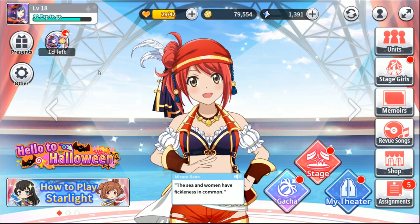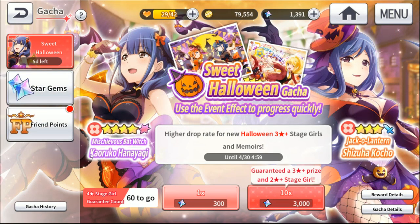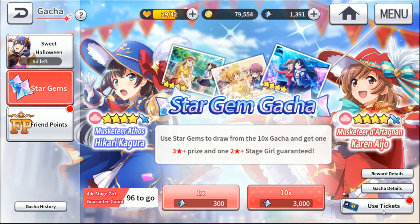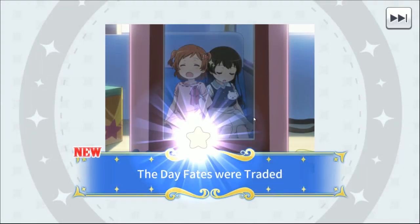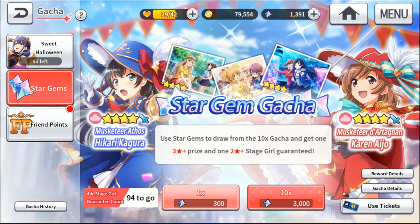The cool thing about the gacha pulls is you are pretty much guaranteed results. If you do ten pulls, the counter goes down by ten, and after enough ten-pull sets you're guaranteed a four-star. You can also use tickets — I have two of them — and they give random results: a hero, a memoir, fusion material, or whatever. It might be better to save up ten tickets and do a batch pull.